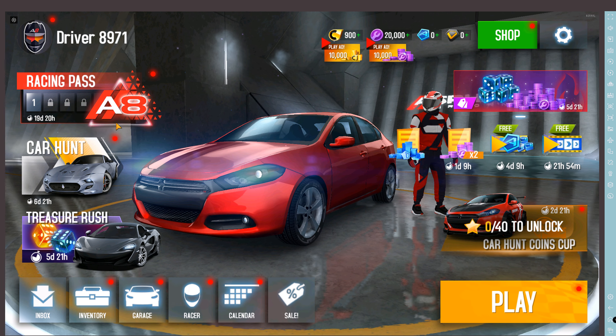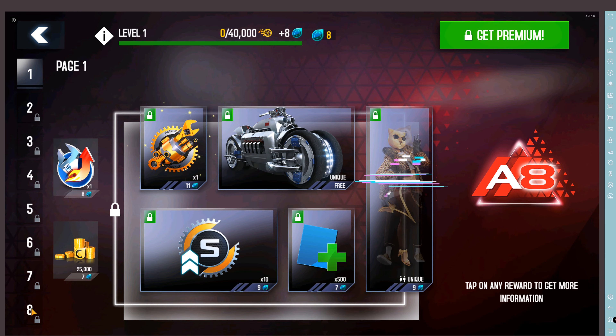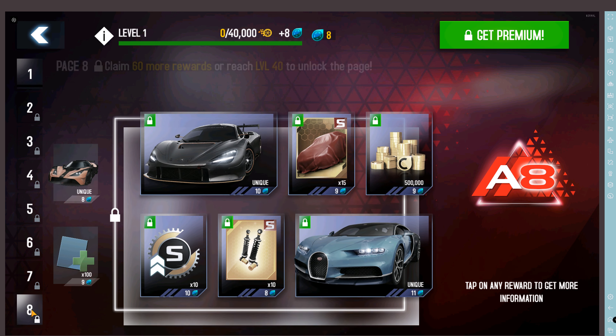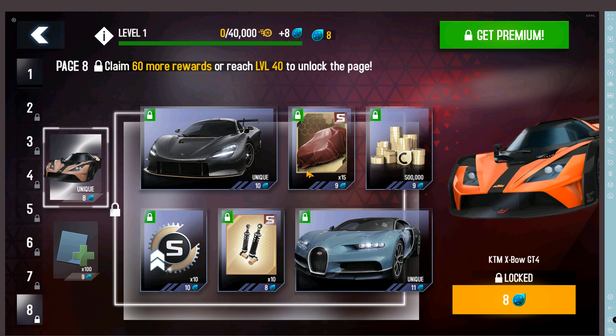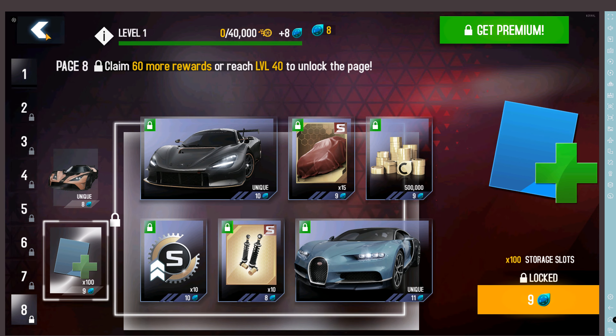There is also the Racing Pass, where you can collect a free car for reaching level 40. The car is on page number 8. You don't need to buy the Racing Pass — you just need to participate in your normal races. Once you reach level 40, go to page number 8 to collect your free car. You are able to collect all the rewards that are outside the main paid track.